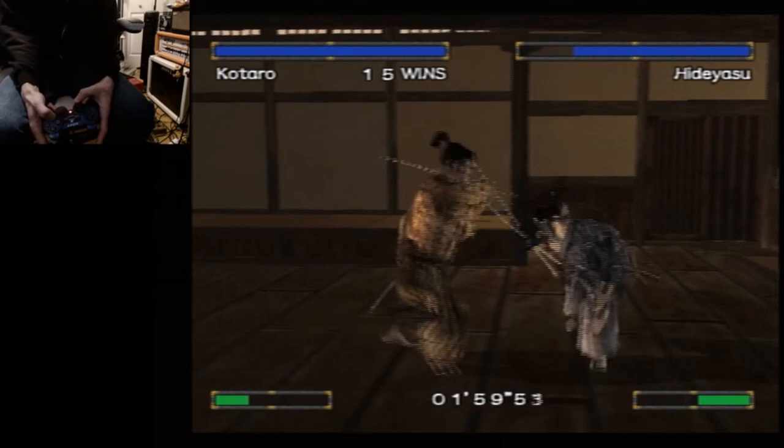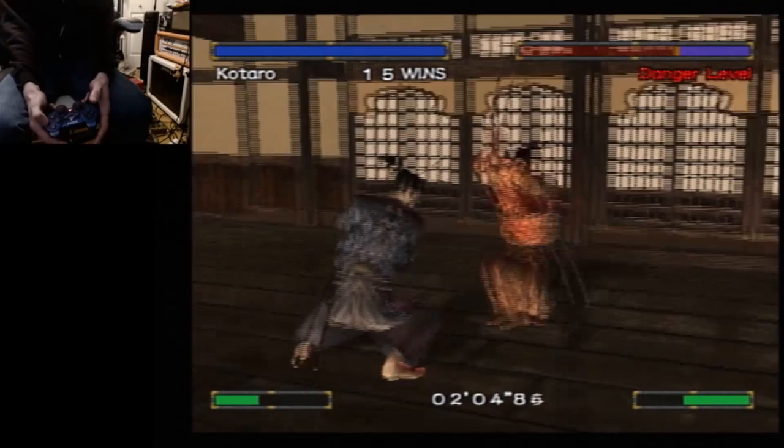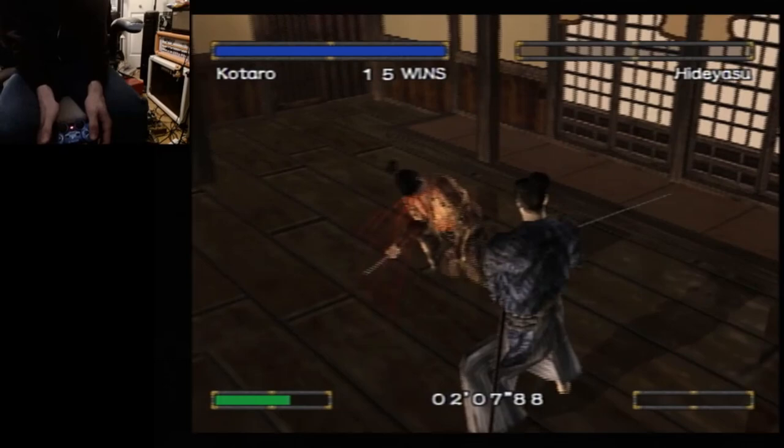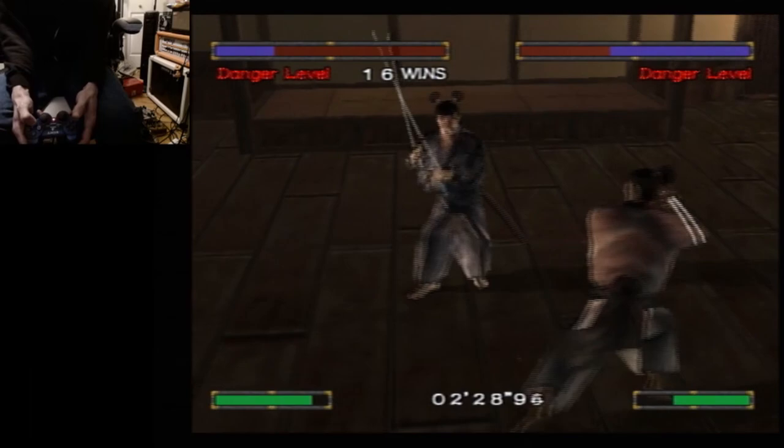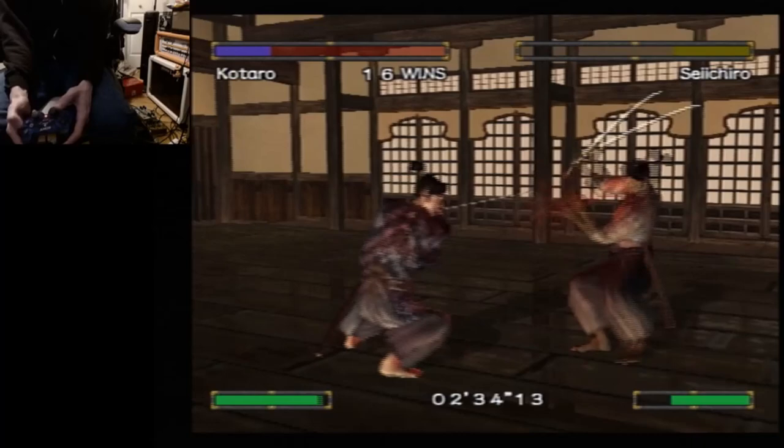In these early fights, it's not really worth it to fill up your do-ya meter too much because these guys generally go down relatively easy. I don't bother filling up my do-ya meter unless I plan on using my special attack, which I usually start doing at fight 19. Also, the camera in this game — you have no control over it.